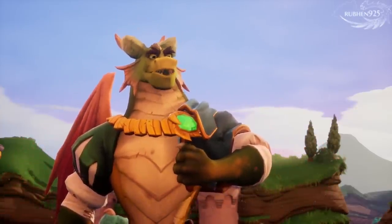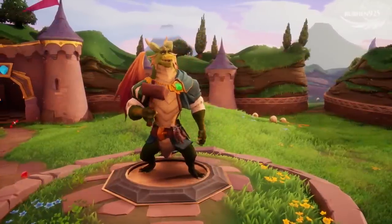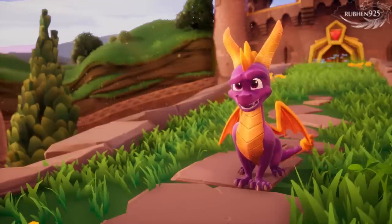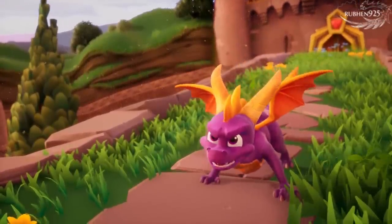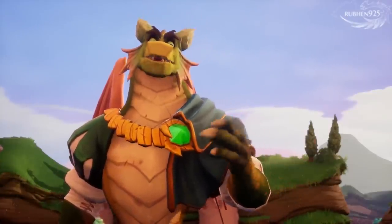Thank you for releasing me, Spyro. Free ten dragons in the Artisan World, then find the Balloonist. He'll transport you to the next world. What about Nasty Gnorc? I'm going after him. Find dragons first. That's all I can tell you.